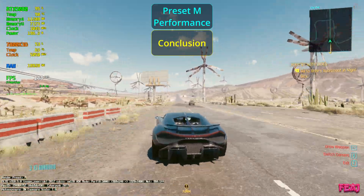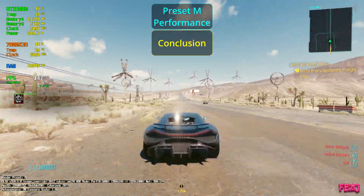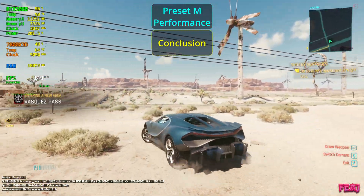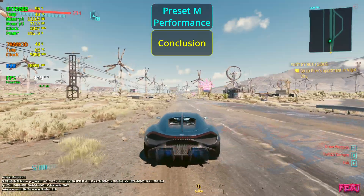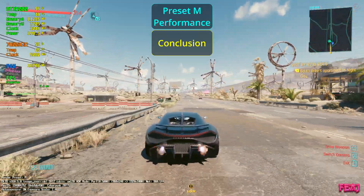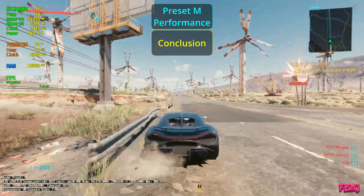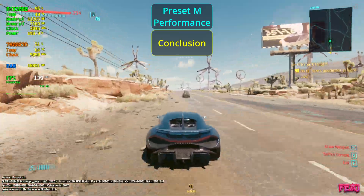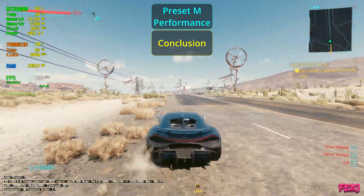Ray reconstruction had to be disabled because otherwise it defaults to preset D, which is not what we want. Path tracing is enabled but ray reconstruction is disabled. In this game at 1080p with path tracing it looked better than I expected. I also had to borrow my son's second monitor because I don't have a 1080p monitor in my setup, so I borrowed it to record this video.